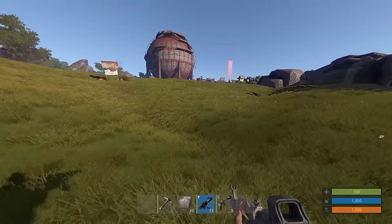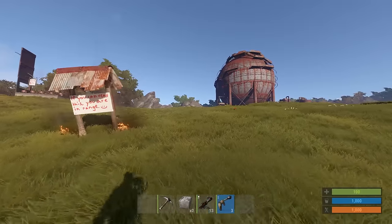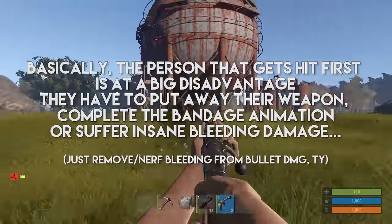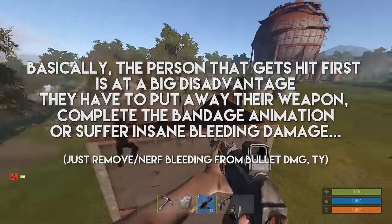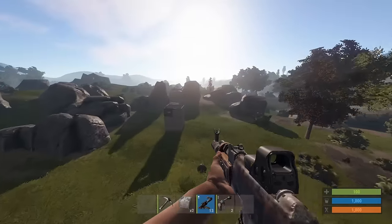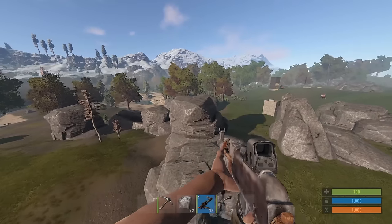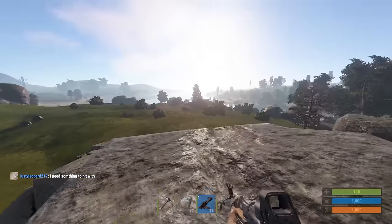If I had to suggest one thing — and this is going off topic — please, developers, if you're watching this, make bleeding less overpowered. It's just ridiculous how people pull out their bandage and combat totally gets put to a halt. It just makes it less interesting if people are constantly covering to stop bleeding. Especially because the only way to stop it is either large medkits or band-aids, and it's such a stark contrast — you can have a bandage which anyone can make, or this super expensive large medkit. Please fix it.